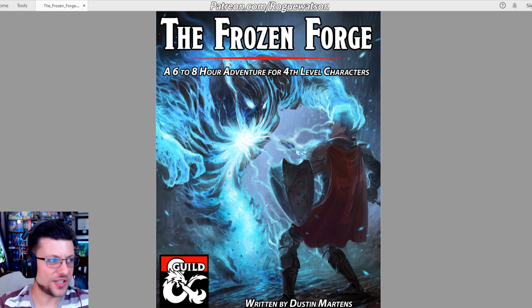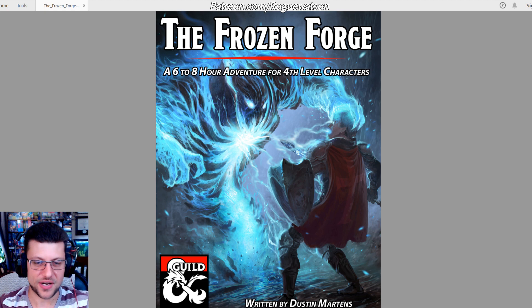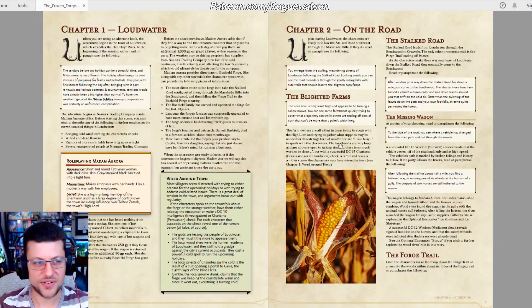Pro: excellent, full-color, detailed, and player-friendly maps of the Forge, dungeon, and the regional area of Loudwater. Thumbs up — I have nothing but praise for that style of map. Pro: perfect roleplay notes for NPCs. I really love the way these little sidebar things are designed — nicely brief but with all the information needed, well done at a glance, with a nice pop-out style so I can easily see how to roleplay each character.